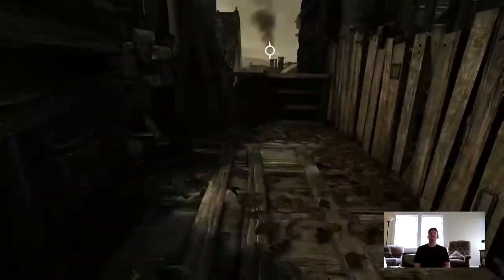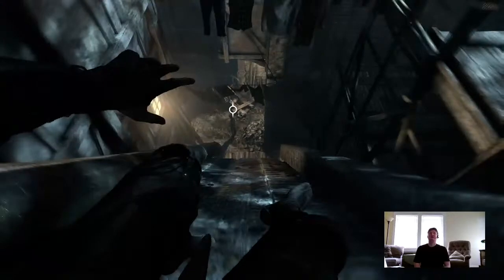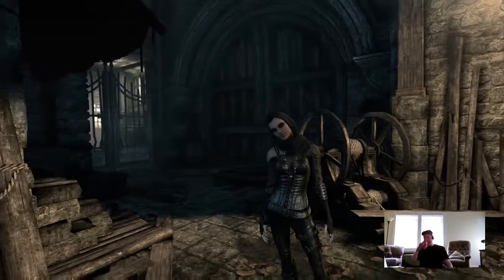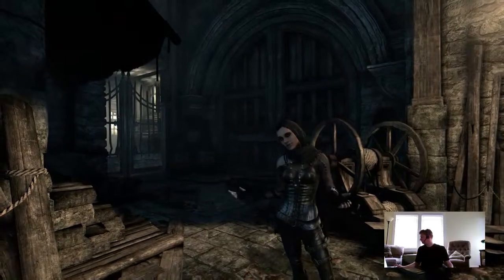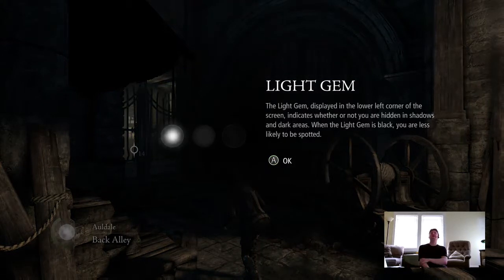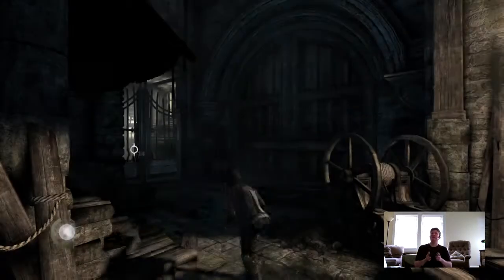Mirror's Edge is pretty much the new standard for movement. We've got a light gem — that's basically your light detector. I'm going to be doing the Sam Fisher in Splinter Cell thing where I have to hide in the darkness. That pretty much lets me know how illuminated I am, so when the game glitches I can still tell whether I'm visible or not, because apparently the graphics aren't sophisticated enough to let you know by sight.